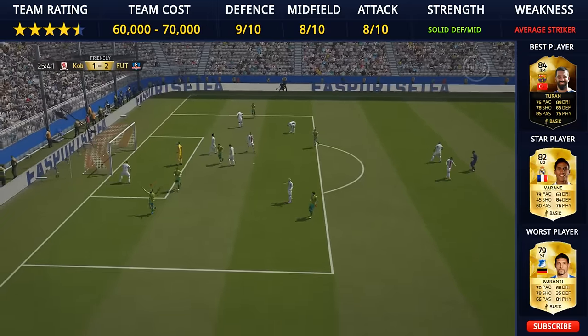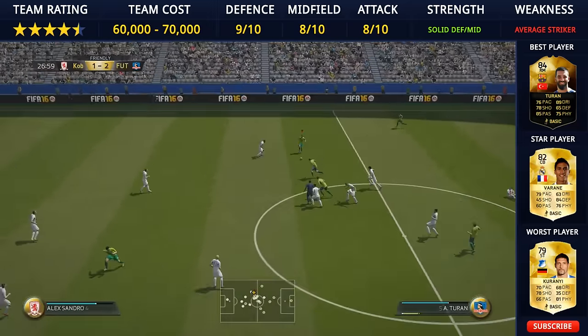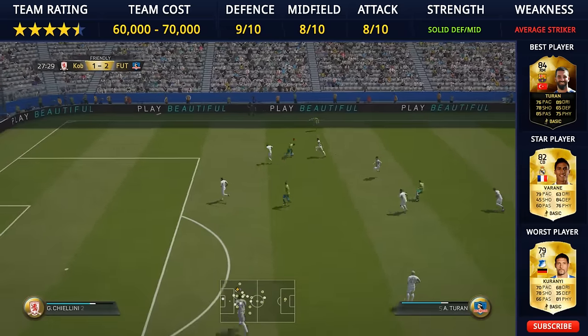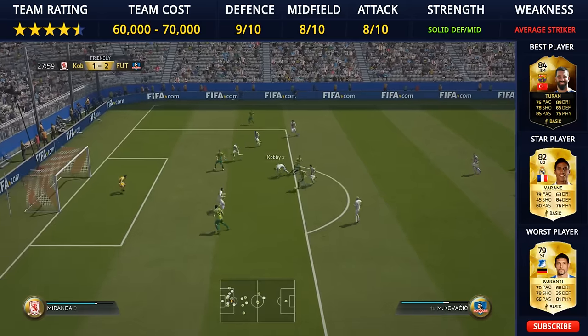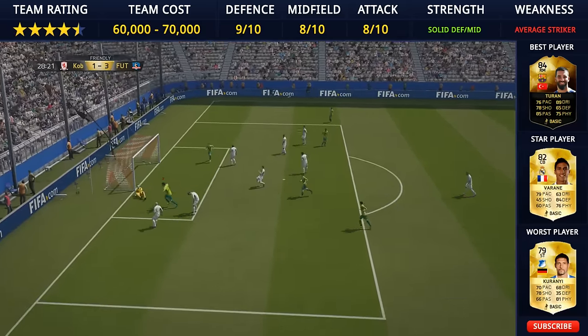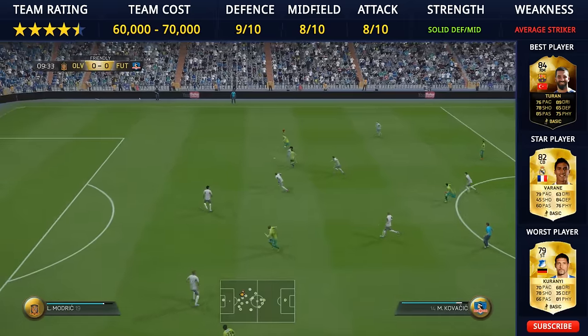I usually go for an out-and-out CDM in the 4-3-2-1 just to tell them to stay back in the middle, but Rakitic and Kovacic actually track back a little bit anyway and can win back the ball, whereas Calhanoglu just sits there and dictates the play, which works really well.